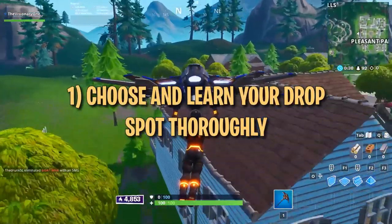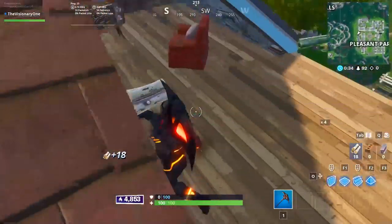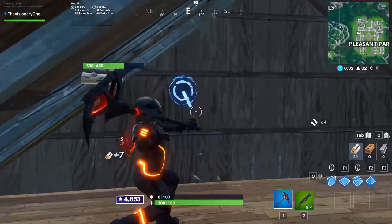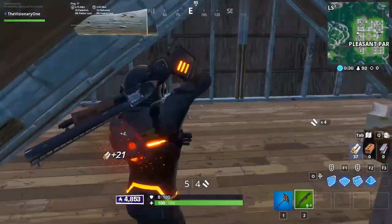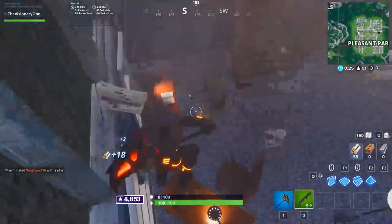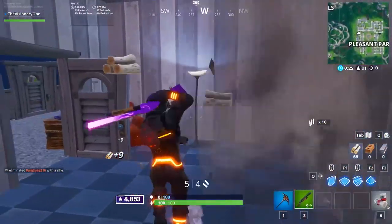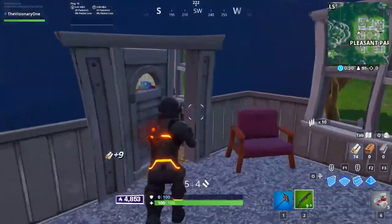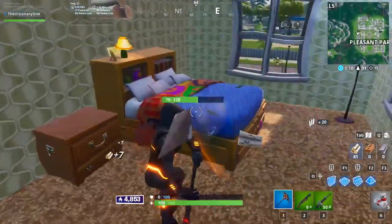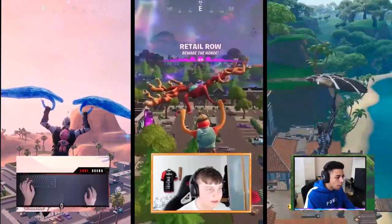Early game can be one of the hardest parts of arena matches. You don't know how many players will drop with you or what guns and items you'll find. This unpredictability can make it hard to survive for players who don't plan their landing carefully. One of the best ways to guarantee a safe early game is to land at the same drop spot consistently.